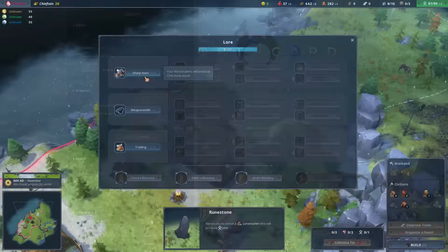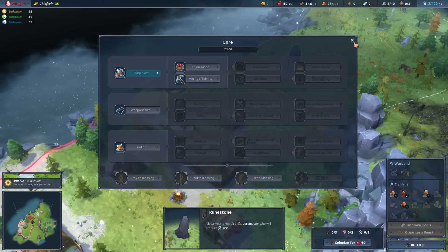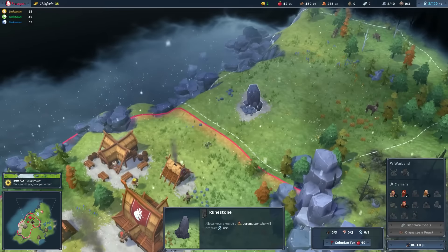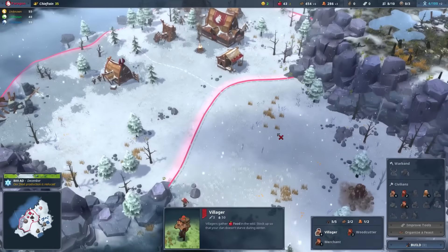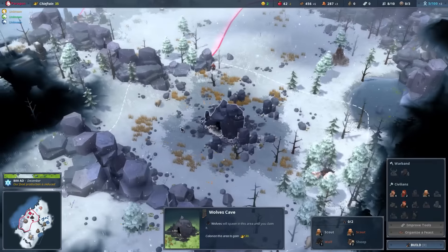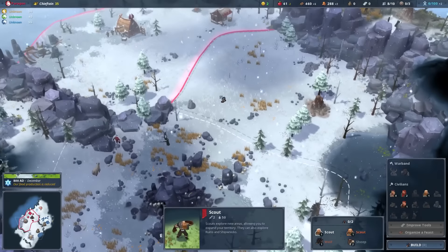Onto the gameplay. In its current state, there isn't much of a tutorial, but unlike other strategy games, this is really simple to pick up and play — perhaps too simple. For example, you have to recruit a scout to go out and find new lands to take over, and these are split into zones, much like Civilization. But after you've recruited a scout, it will just go off and do its own thing — it will just find new lands automatically.